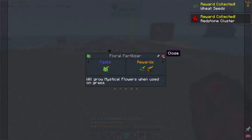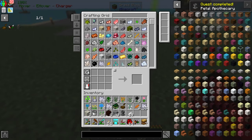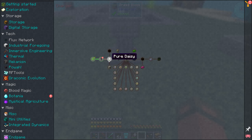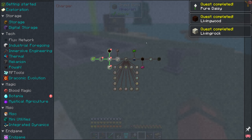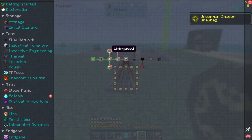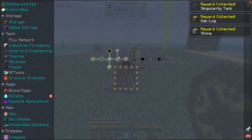Let's go in here - wheat seeds, redstone cluster, great. Let's pick this guy up. That was a lot of redstone. Bonemeal - in fact, we could just put these flowers into the system because we can find them. Pure daisy - let's go pick ours up. There it is. Mana pool - we got ahead of ourselves here. That's okay though.